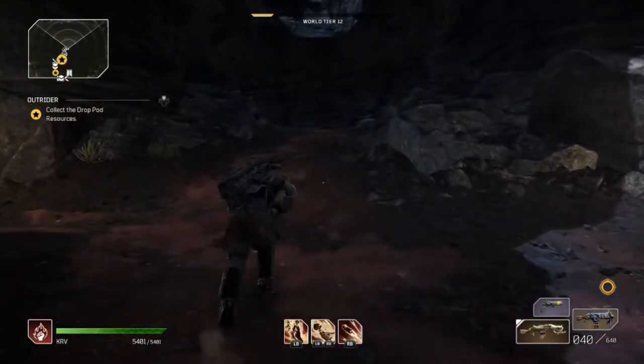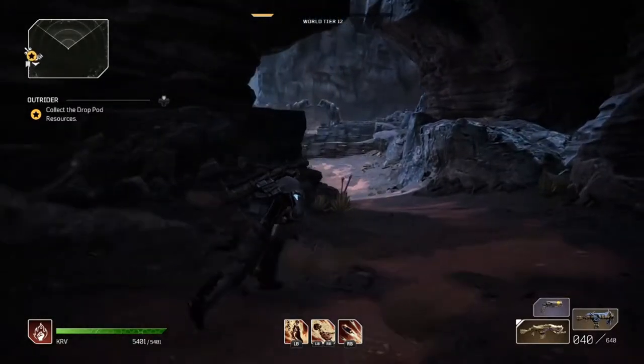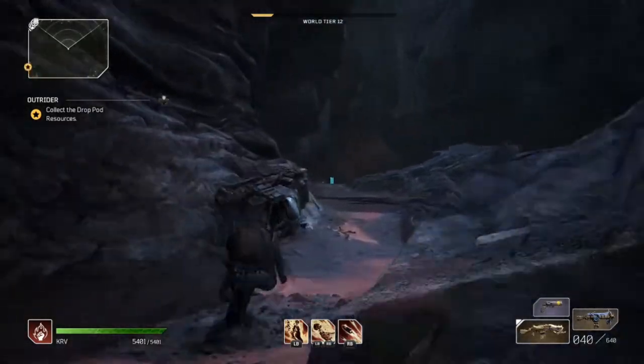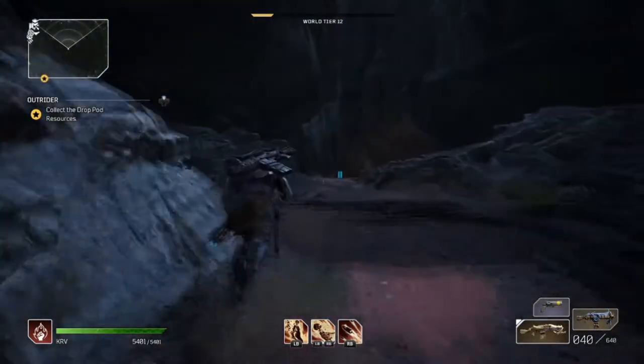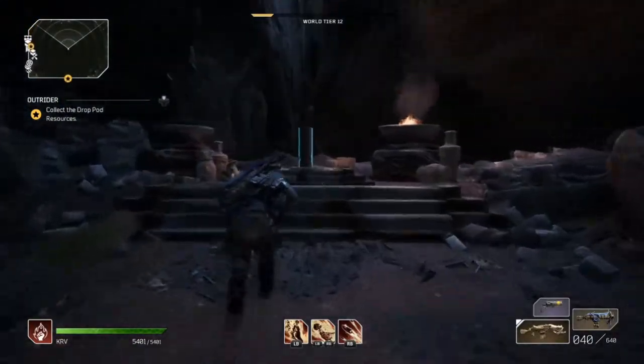You're going to run out to the canyon of the grand obelisk from the camp, and instead of going forward, you want to take a left down this path. There's a key right here that you can activate — go ahead and activate that key.